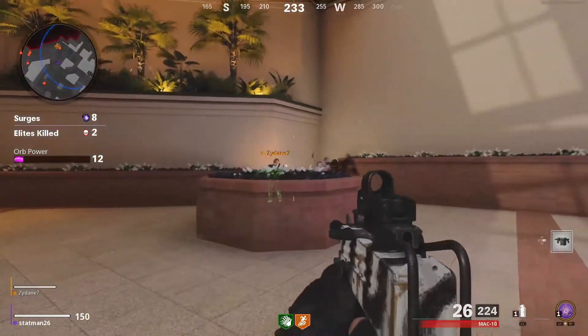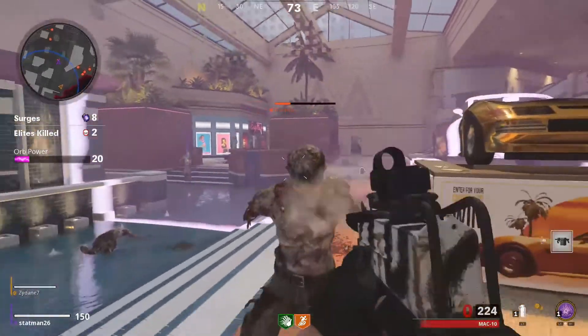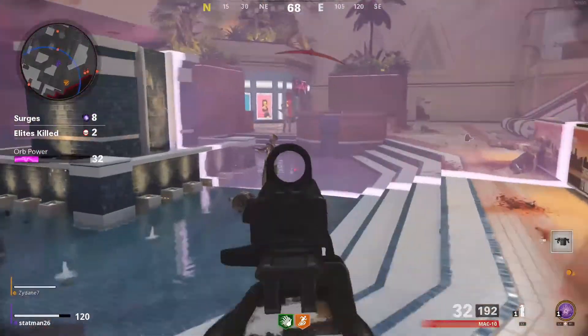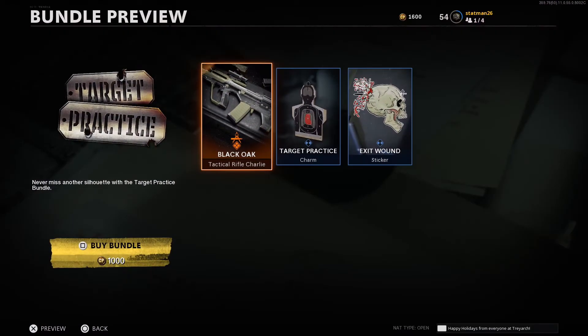What's up everyone, welcome back to the channel. In today's video, we're going to take a look at one of the new bundles in the Cold War store under the blueprint section. If you find the video helpful, please drop a like on it. Today's bundle is called Target Practice. This one is a bit pricey, having just three items but carries a price tag of 1,000 COD points. Let's break it down right now.